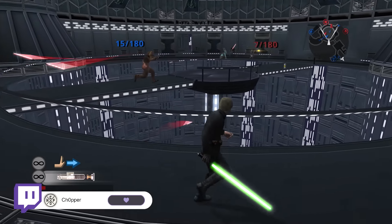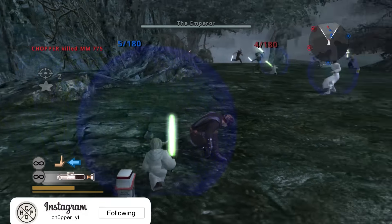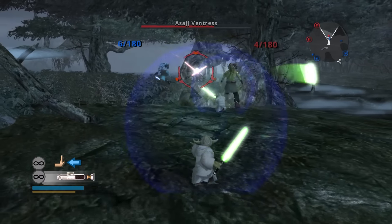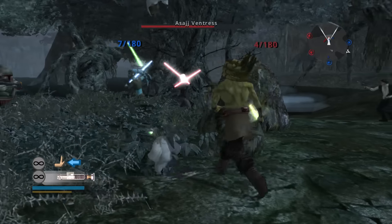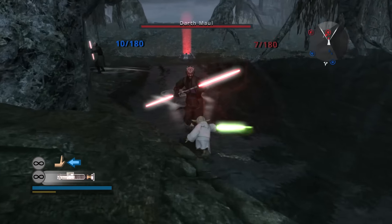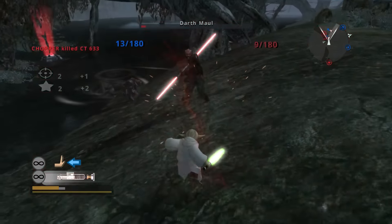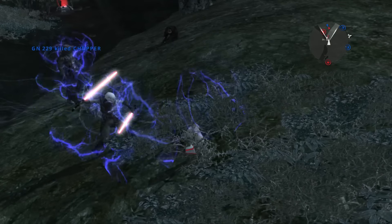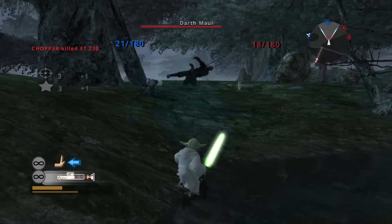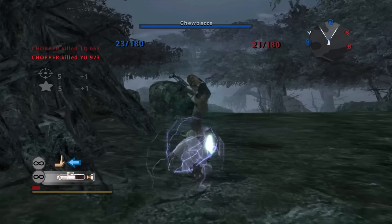Starting us off at the bottom of this list, unfortunately, is going to be Yoda. As much as he's a lot of fun, he's overall the least effective hero in the entire lineup, and the reason is generally his force abilities. The thing that defines heroes in this game, besides their unique weapon, are the abilities they can do using the force. Yoda only has a force push and a force pull. Force pull is actually a great tool for closing the distance and bringing people in for effective counter strikes, but force push takes your opponent out of threat range if you're using a lightsaber.